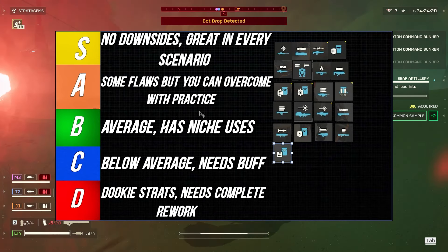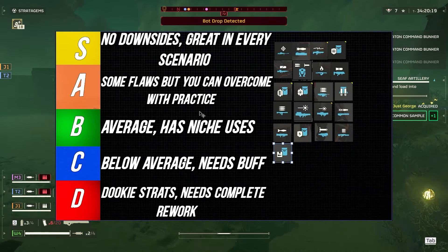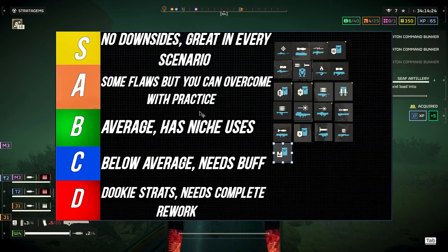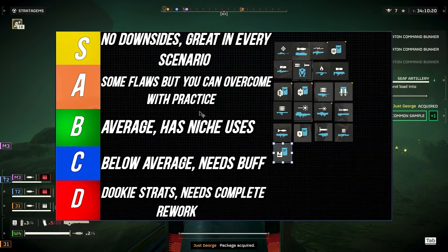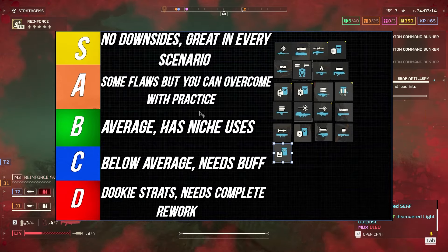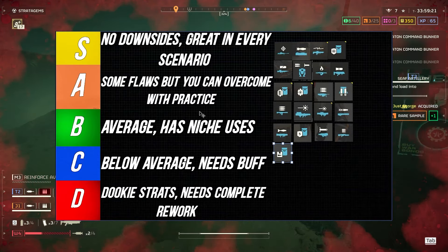B is average — it has some niche use cases, but overall it's fine. You can still use it in 7/8/9, it just requires a lot more practice and there are some parts where it excels, but for the most part it's just an average weapon. C is below average, definitely needs some buffs, and has very few niche cases — these are weapons that definitely need to be buffed against this enemy type.